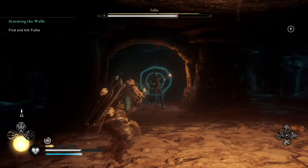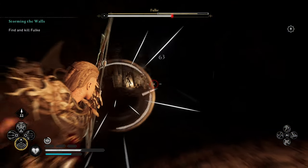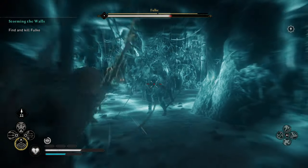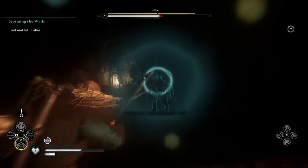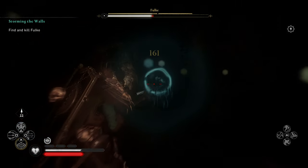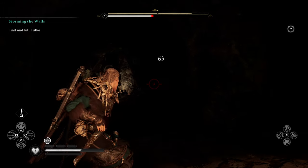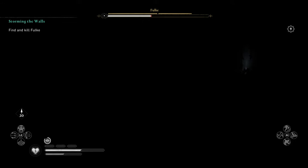Again use your Odin Sight. Go ahead and use Focus of the Nornir again here. You're going to be able to see her — don't let go of your triggers while you're shooting. You can still use Odin Sight to highlight where she is; as long as you don't let go of the triggers you'll keep on plugging away with shots. We've now got Fulke under half health.